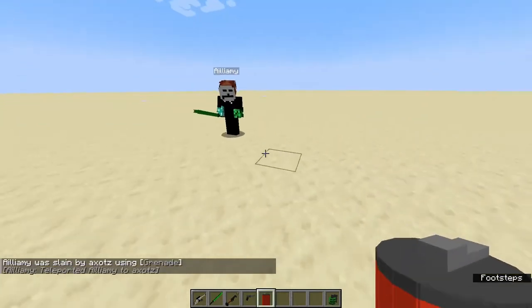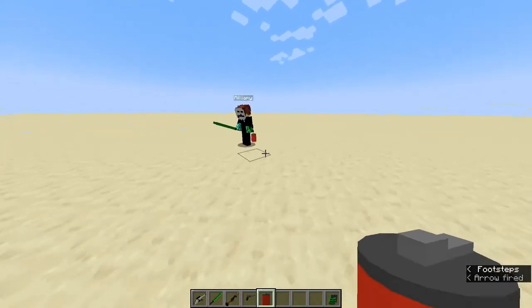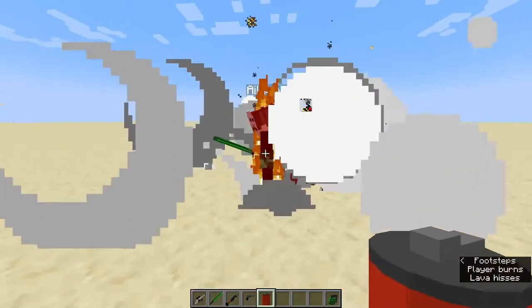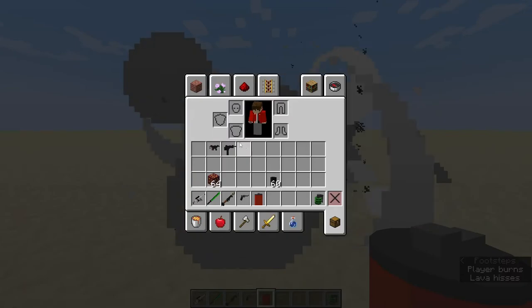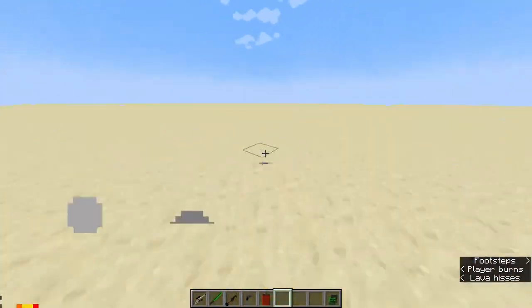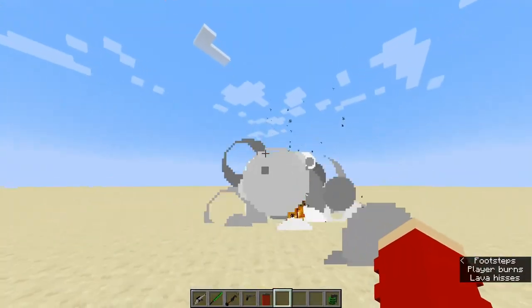Now this is another grenade — it's called the incendiary grenade. It explodes very differently. It doesn't deal much damage but it lasts over a long period of time. It stays there for about 20 seconds, so it will set fire to anybody who goes near it.